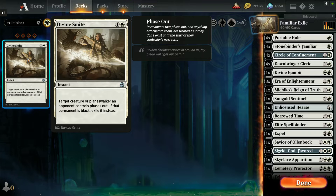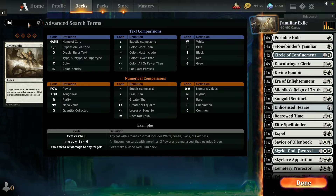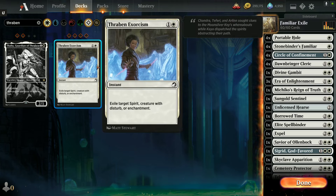I also had Thraven Spirit, which I had in here to work with Thraven Exorcism — exile target spirit creature with disturb or enchantment. I only had one copy and it ended up being a dead card too much of the time. Again, this might be a sideboard card in best-of-three.